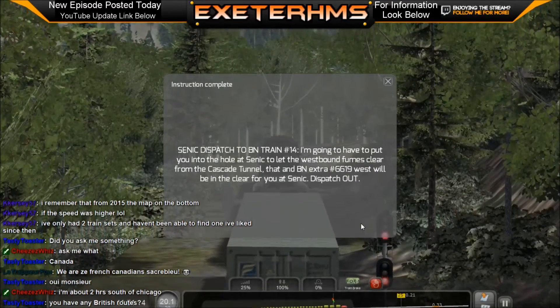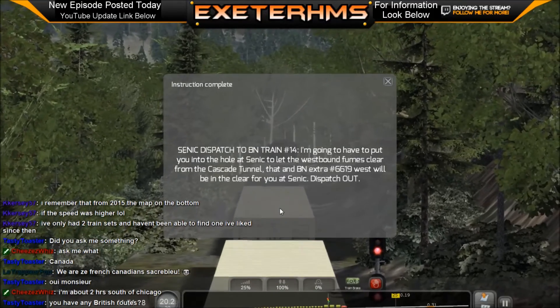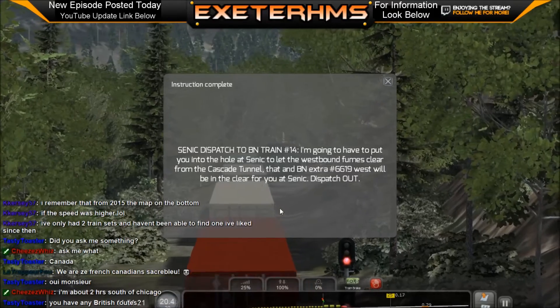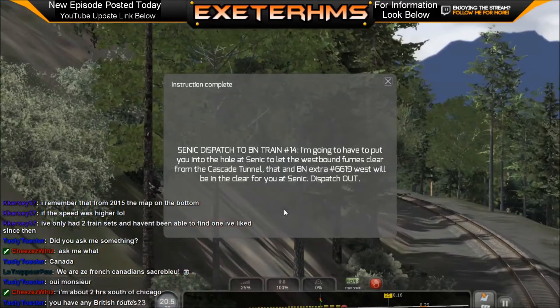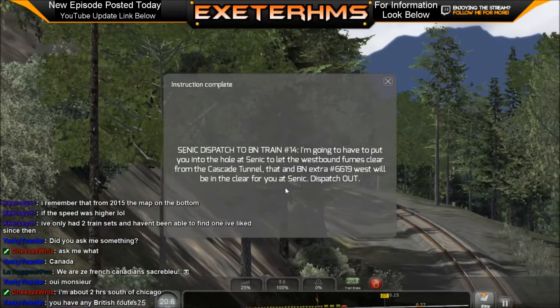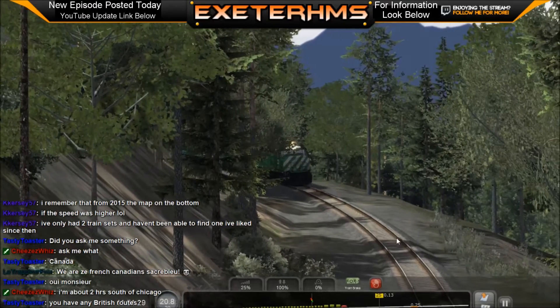Scenic dispatch, train 14 - I'm going to have to put you on hold at scenic to let the westbound fumes clear from the Cascade Tunnel. BN Extra 6619 west will be in the clear for you at scenic - dispatch out. Okay, I guess I'm going to have to stop it over here.